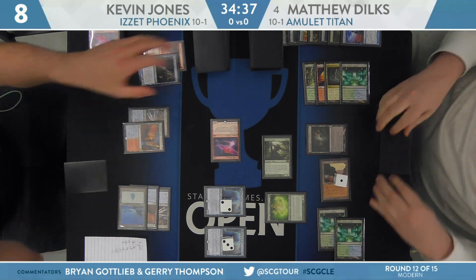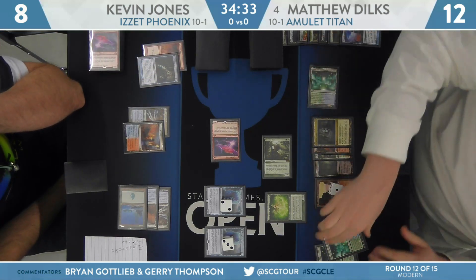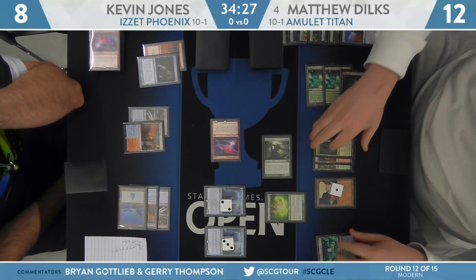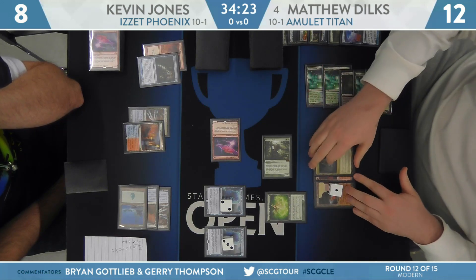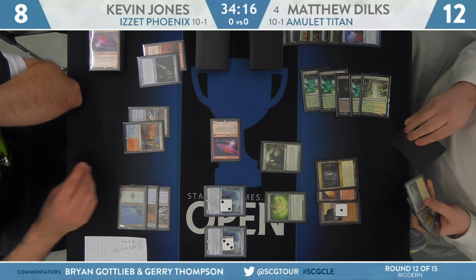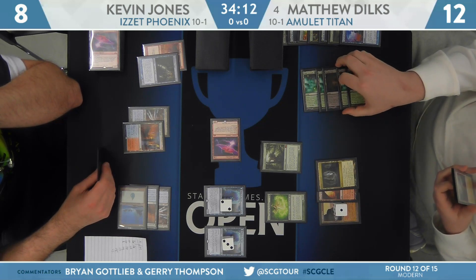I think Dylk's at this point just knew that Kevin was out of spells — good read from Dylk's. Perfect time for that Pact of Negation to get deployed. Going to pay for a bunch of Pacts; plenty of mana available to do that, thanks to the Titan and Azusa. They play nice together.